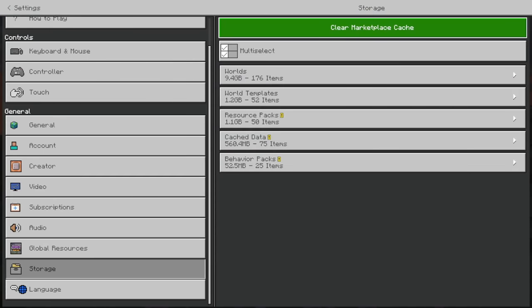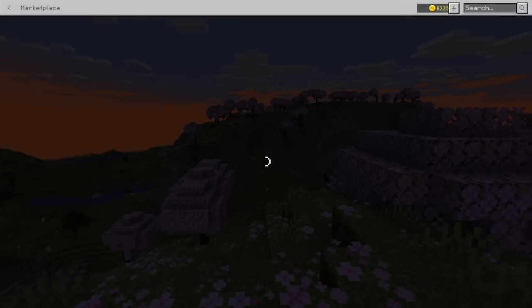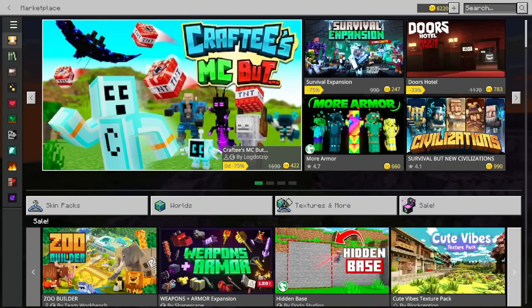My download actually broke, so I'm going to have to hit this clear marketplace cache button in case that happens to you. Pro tip: it happens a lot of the time if you have a lot of maps. And then we're going to have to go back and download it again.